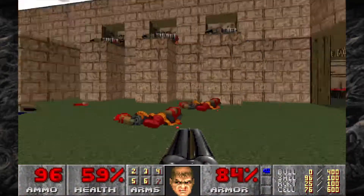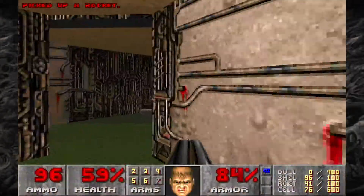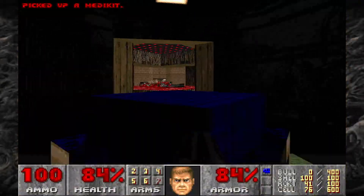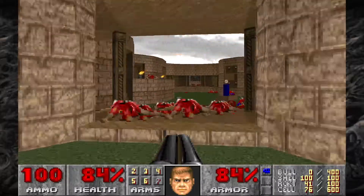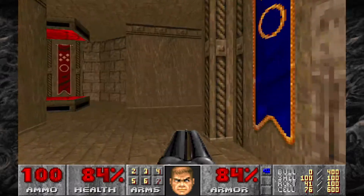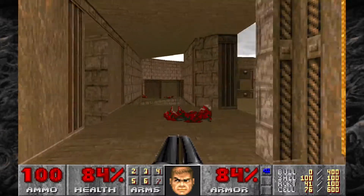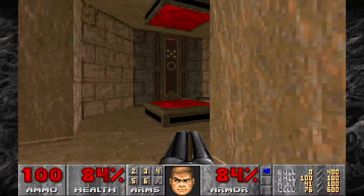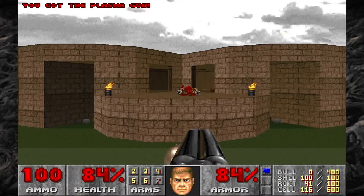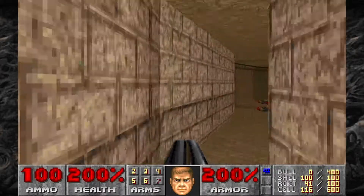This room is taken care of, so now we can grab all the rockets, all the shotgun shells, and a medkit back here. We're going to grab the one and only secret of the level. If you go through the teleporter — there's one on this side and one on the other side — you're going to grab plasma, and you can jump down to that mega sphere.